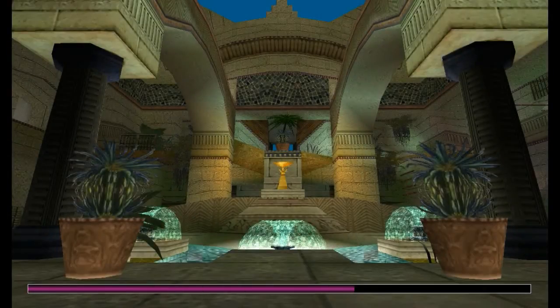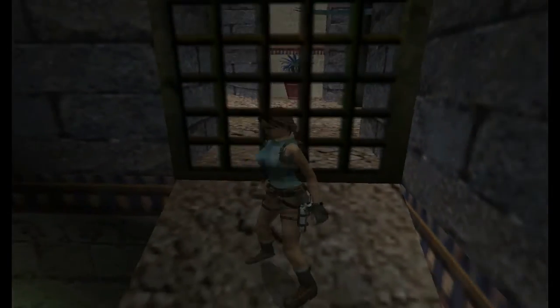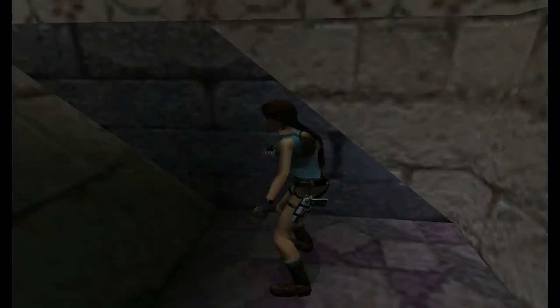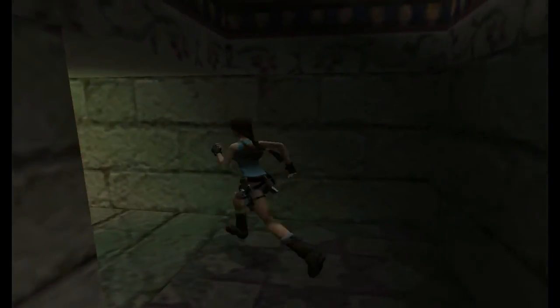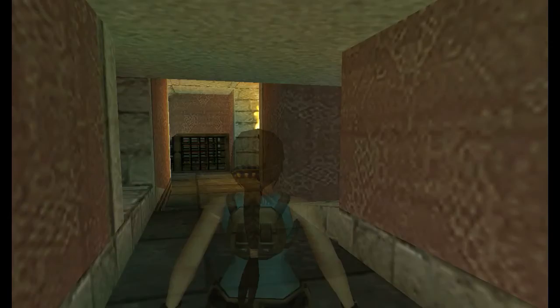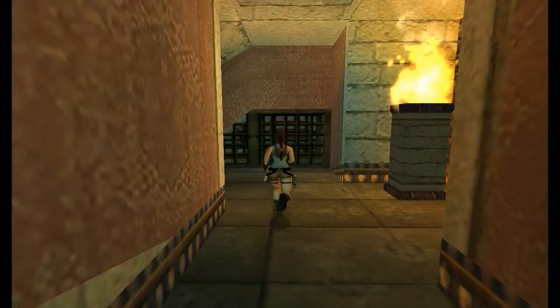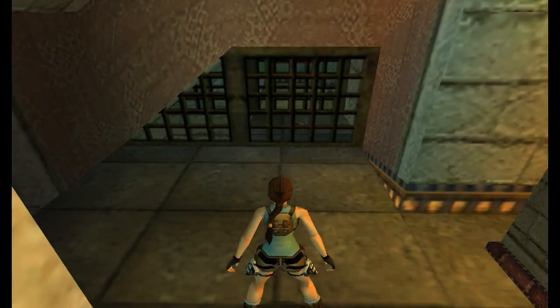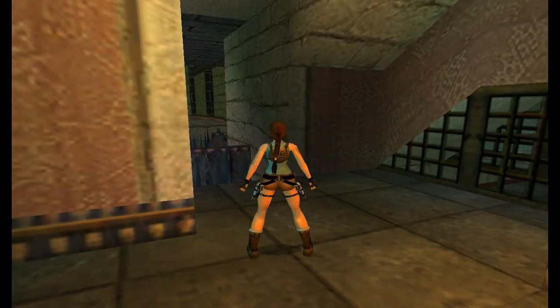And then the next level — awesome. So this level is called the Lion's Den. Here we are. You can see some shotgun shells inside there — that is a secret, so we need to get to it.